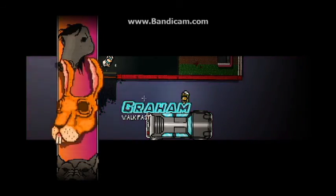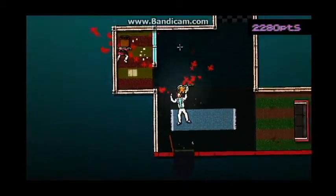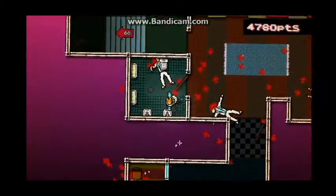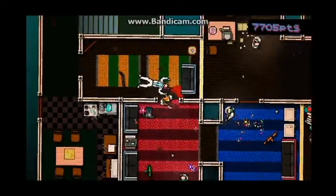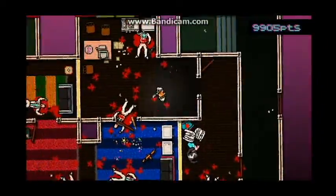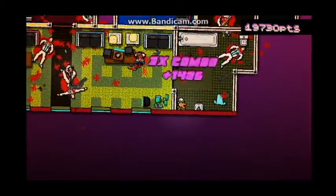Graham's Mask is incredibly useful for when you want to move around faster enemies, because it makes Jacket move faster. And this is an absolute godsend. I cannot tell you how useful Graham is when you're stuck in a situation that requires you to move out of the way, and the normally slowed Jacket is then able to just zoom past them. As powers go, it's useful, but it's not the most useful, hence why it's not higher up the list. However, in terms of moving quicker, it is one of the best masks.